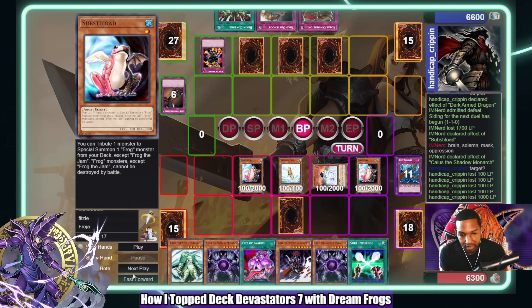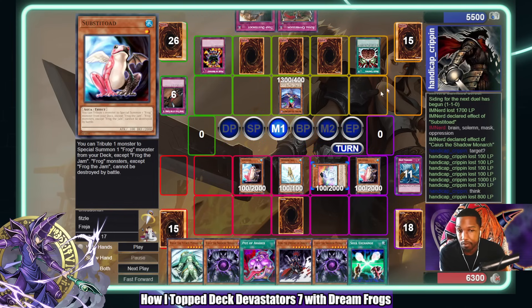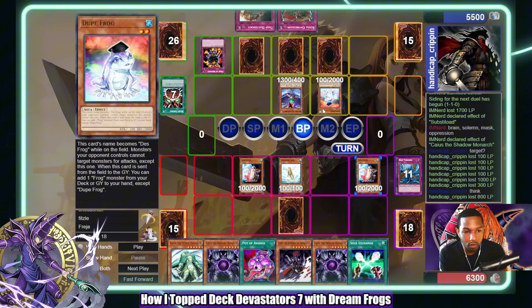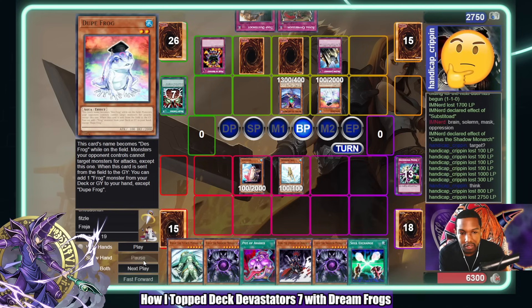I started getting annoyed because I have so many outs to Mask Restrict in my deck — all the Reckless Breaks, MST, Heavy Storm — but I'm just not drawing them. So I summon Substitute and start attacking because I'm not sure how much time is left — maybe 15 minutes — and just in case this goes to time I decided to start getting in damage where I could. I'm attacking with these guys to do damage and he's helping me. Now we're tied in life. I made a game plan and stuck to it.